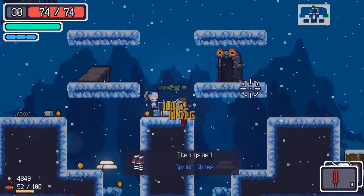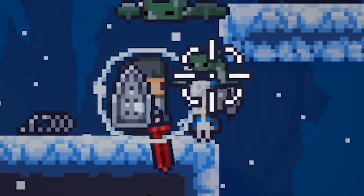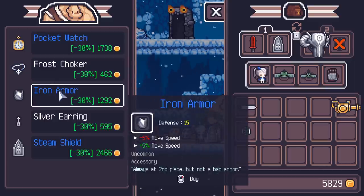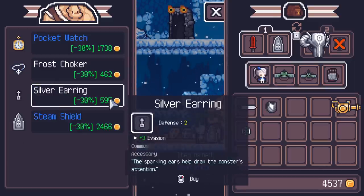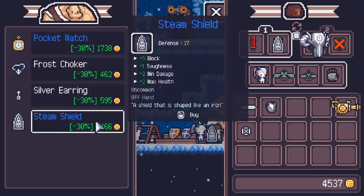A blue chest - surely it's got to give me something defensive. Spring shoes might actually have some defense, as annoying as I find them. Nope, just attack speed and extra jumping power. The item shop on this floor actually has some armor for me. Movement speed balances out, but 15 defense. And a slightly better steam shield - that's only going to give me two extra health, I'm not going to waste the money on it.